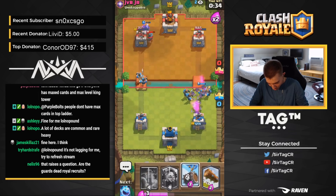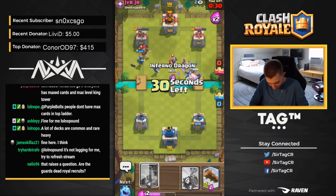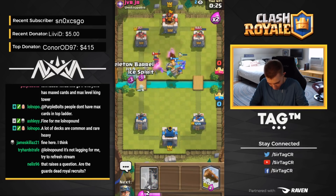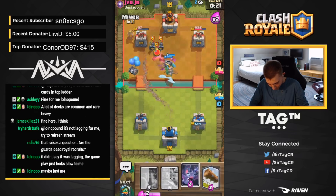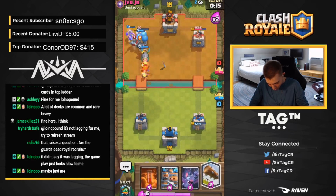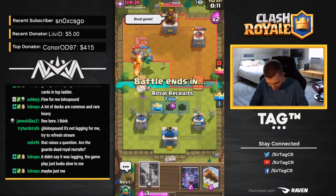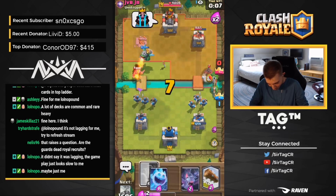Notice how the Bats just destroy everything. He's going to have to drop an Executioner at the river. Inferno Dragon right on top, Ice Spirit, then Skeleton Barrel. Miner as well — the Miner is going to put that into 216 Poison range and that's all she wrote. Skeleton Barrel connects to the tower, we're going for Royal Recruits on defense. GG, well played and peace out, Girl Scout. It was a little bit difficult at the start, but we adjusted and accommodated the Executioner and were able to just run right over him.